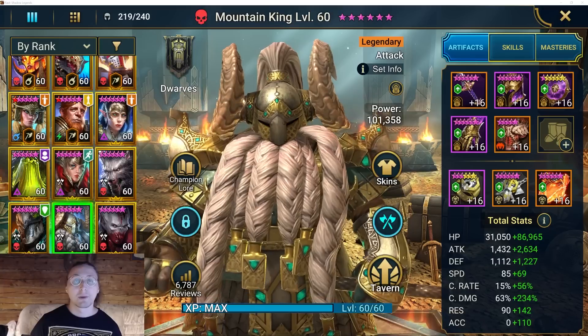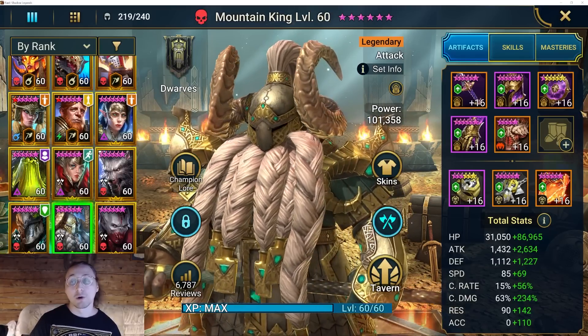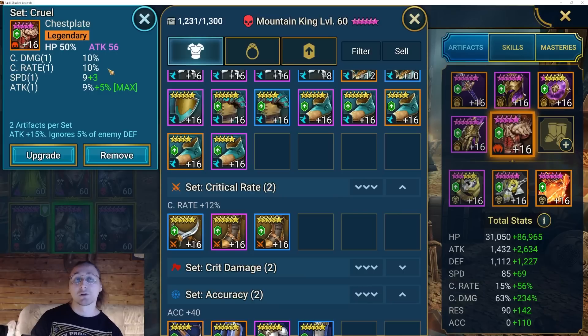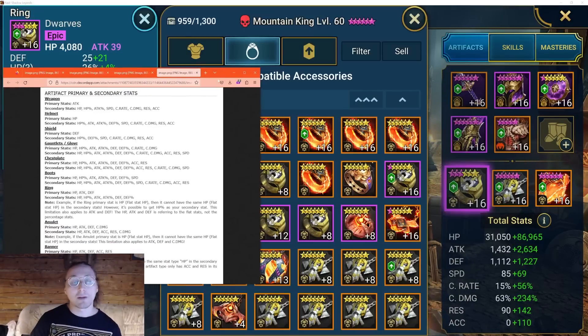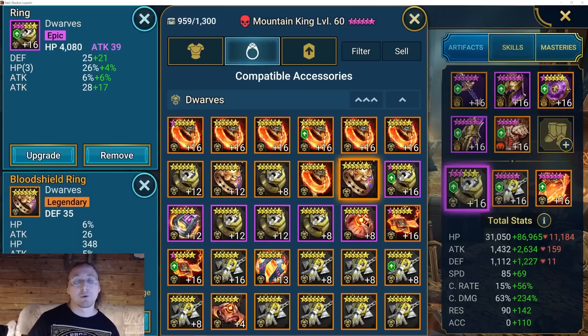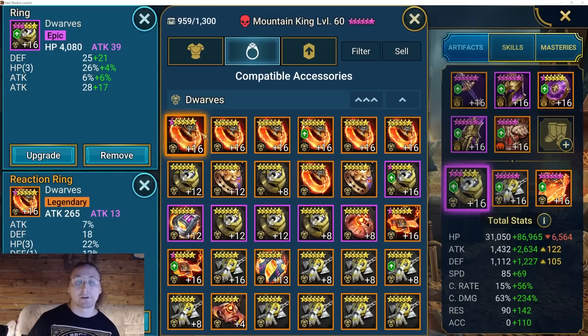So to recap the three strategies: first, roll top pieces targeting speed, accuracy, and resistance main stats; second, re-roll bottom pieces with the right ascension going for nuker or tank pieces, or possibly resistance chest or accuracy chest. The third strategy is accessories. Looking at the chart, there aren't that many possible substat rolls on accessories, so it is reasonably likely to get the specific combination you want, though not incredibly so.